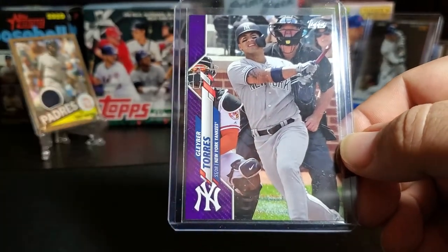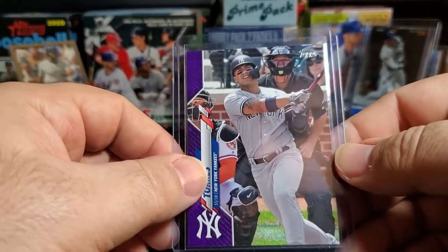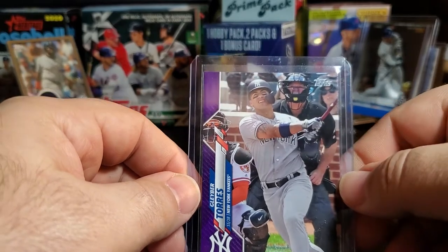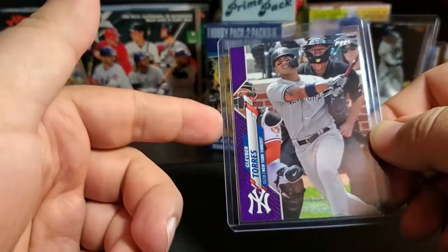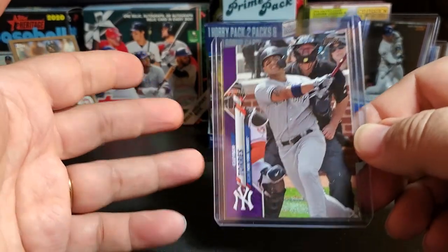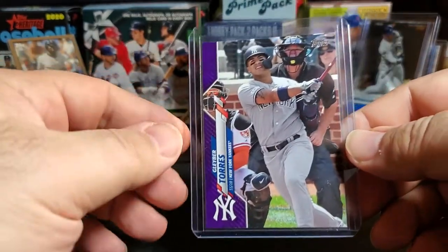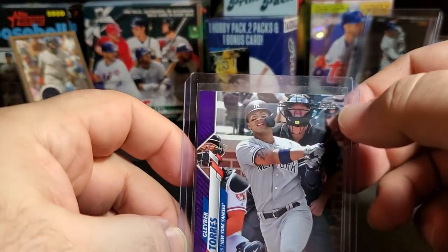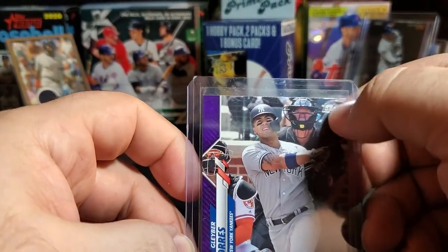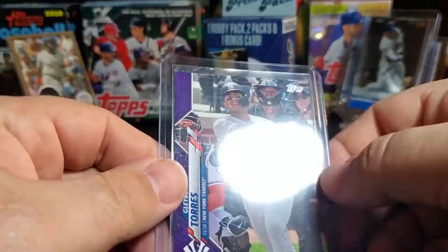So now I have the base version of card number 16, the base, the gold foil, the yellow, and now the purple. Still missing the rainbow foil, the gold numbered out of 2020, the Independence Day, Mother's Day, Father's Day blue, the black, the Super Fractor, and a vintage stock heritage-style logo version that came up on eBay — I missed out on that one.